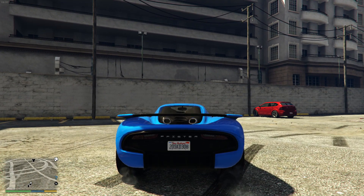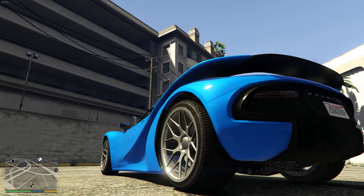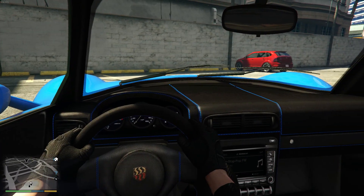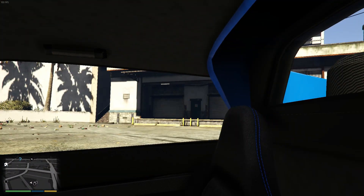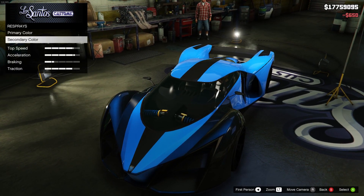This one does have the two-tone — you can color the body and then you can also color the top, the roof. Pretty awesome. I feel like it's a good alternative, especially if it is competitive in the super class compared to some of these other more expensive cars.